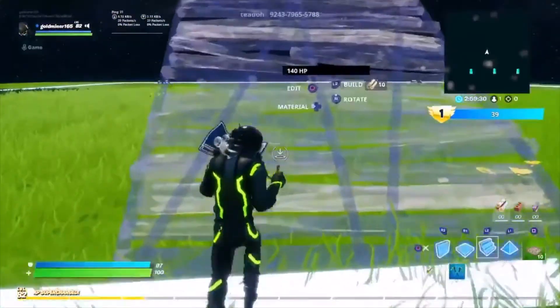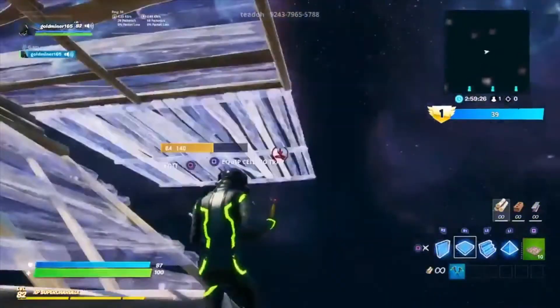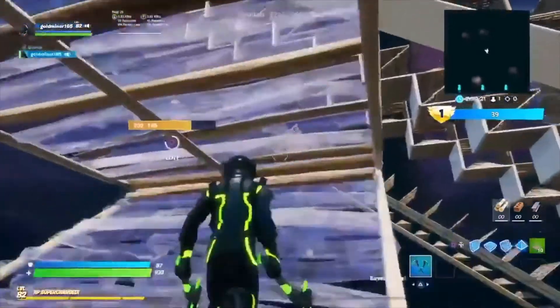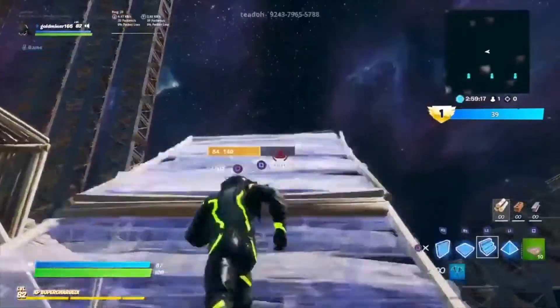I'm going to start from the beginning and show you how you do it. First thing you want to do is build up, then you put up two floors, and then you put a stair. Then you edit. See, simple as that. So it's stair, floor, and then edit.